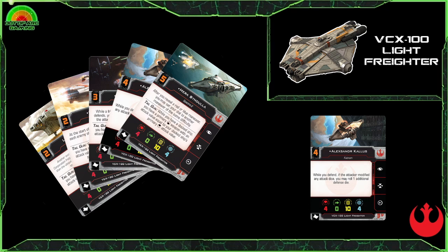The big negative: zero evade. Anyone who flies these very large ships — like this or the Decimator — will know that zero evade is always going to be a challenge. You will find they go down quite quickly if you're not careful, so you'll end up using that reinforce action quite heavily, but it is a great action for this ship.